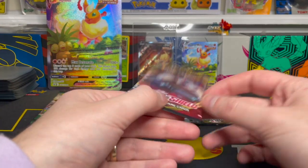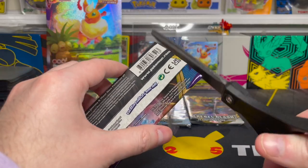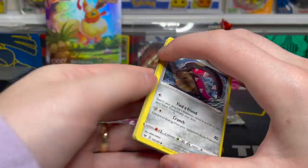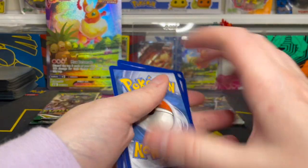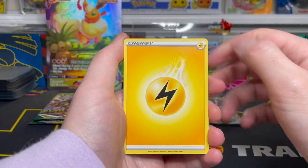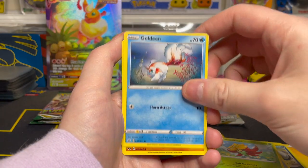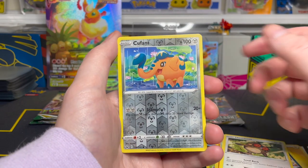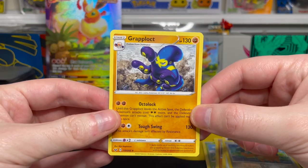Starting off with the Sword and Shield Base pack. It's been a little while since I've opened some Sword and Shield Base, and I've opened very little of this set overall. This is never the most exciting set that comes out for a new era — they don't really do any crazy big hitters in these packs. We have an Electric Energy on the front, then Potion, Hitmonchan, Galarian Linoone, Mawile, Gossifleur, Goldeen, Diglett, Hoothoot. Our reverse is a Cufant — a common reverse holo. And our first rare of the day is a Grapploct, which is a non-holo rare.